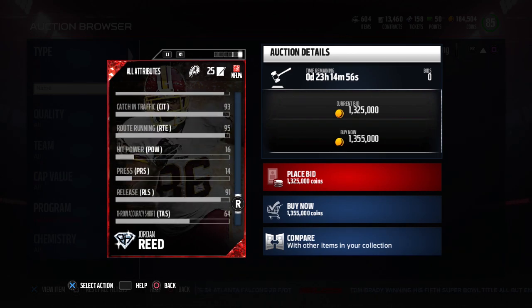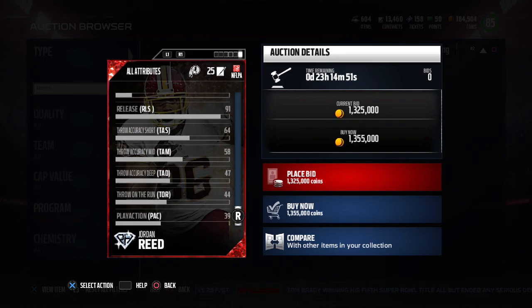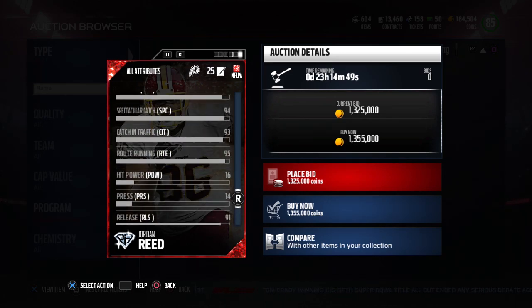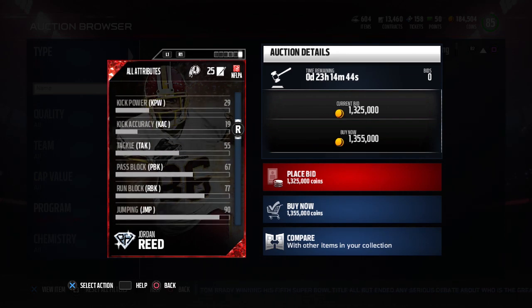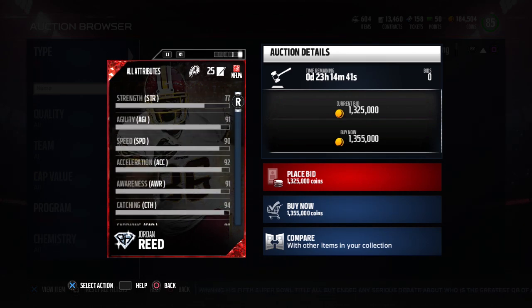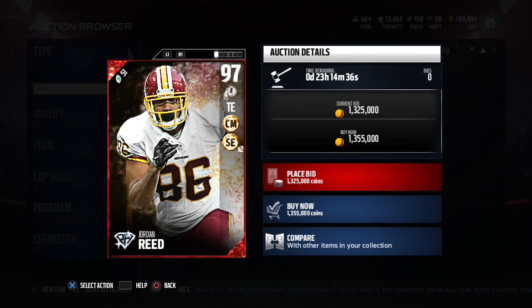If you take a look at his blocking, he's not amazing — only a 77 in run blocking, and not particularly great in pass blocking either. But still, this card is very good and the price reflects it. It's currently 1.35 million coins to purchase this card, which makes sense — it is by far and away the best tight end currently in the game, and that's why I believe it is the number one best positional hero on the offensive side of the ball.